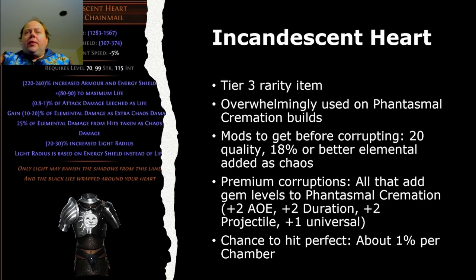The first item I want to suggest is very popular in trade league to double corrupt, and that is the unique Incandescent Heart. This is a tier three drop-anywhere unique item, overwhelmingly used on Phantasmal Cremation builds and probably best-in-slot armor on those builds. The mods you want before double corrupting: definitely get your 20 quality first because you can't get that afterwards in league — you can in standard using Tainted Armorer's Scraps. You also want at least 18%, but ideally a full 20%, on the 'gain X% of elemental damage as added extra chaos damage' mod. The premium corruptions you're chasing are anything that adds gem levels to Phantasmal Cremation — plus two AoE, plus two duration, plus two projectile, or plus one to all socketed gems. If you do hit that universal all-socketed-gems implicit, the owner will probably use this with Empower Support or even Awakened Empower Support. Your chance of getting two of these premium corruptions is about 1% per corruption chamber used.